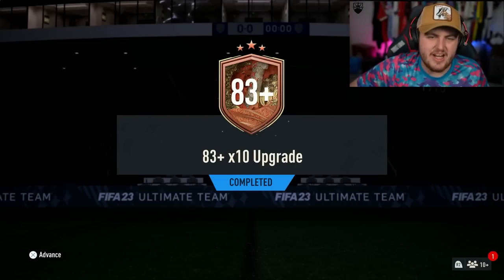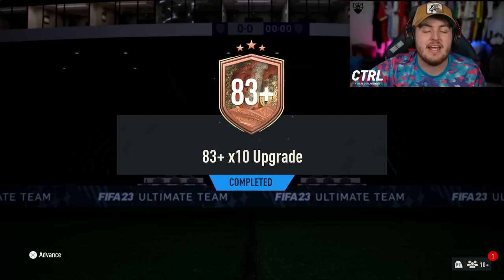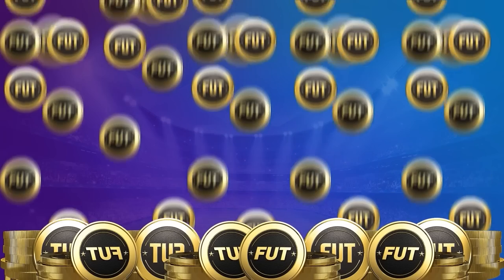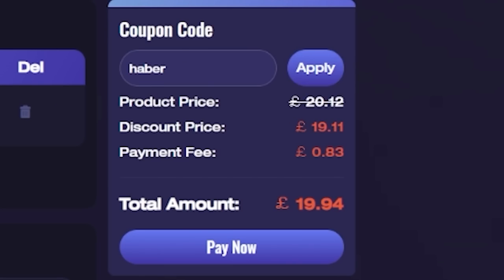EA just dropped the 83 plus times 10 upgrade. Let's open up a bunch of these as well as some of the icon packs from the other day and see what we get. For cheap, fast and reliable FUT coins, check out MMO EXP. There is a link down below and use the code HABER to get yourself 5% off all of your orders.